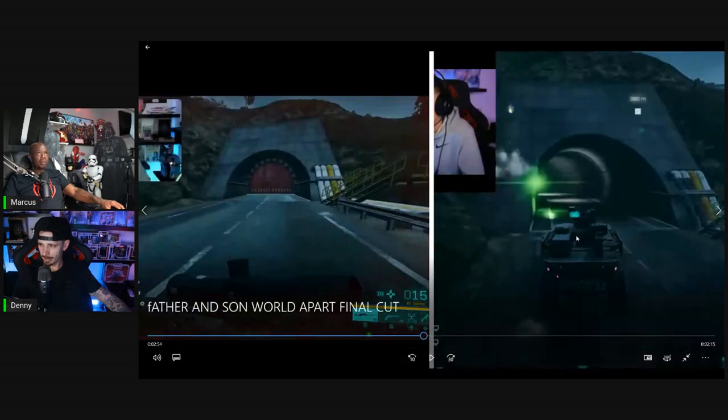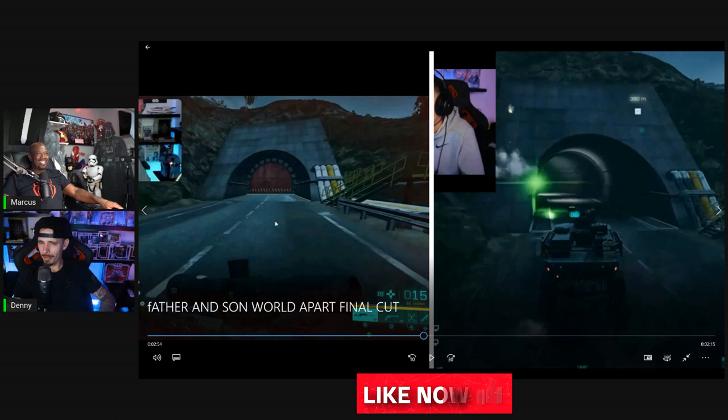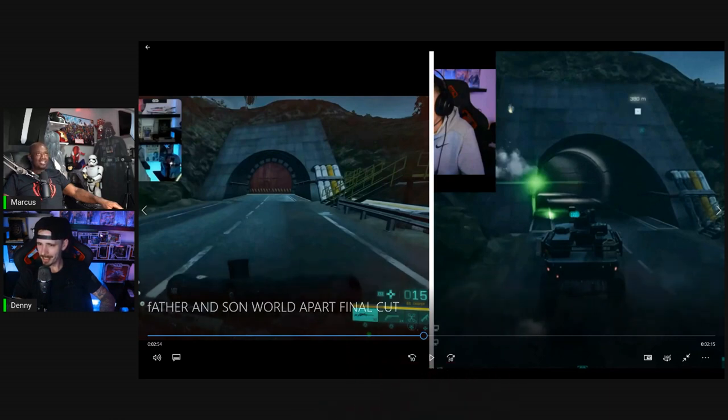An editing mix-up is identified — Danny had swapped the sides. Marcus points it out and Danny confirms it. One way to tell them apart is that the PC version has a cinematic letterbox-style black bar at the top of the screen, which the PlayStation version does not have. That's the key visual identifier Danny uses to distinguish the two.